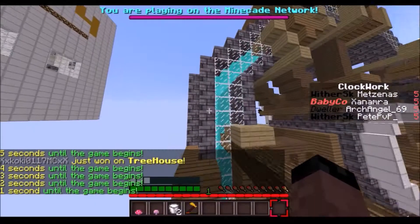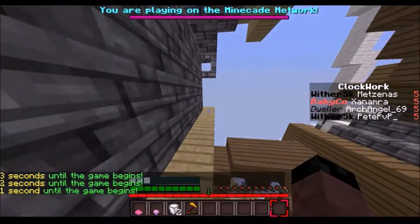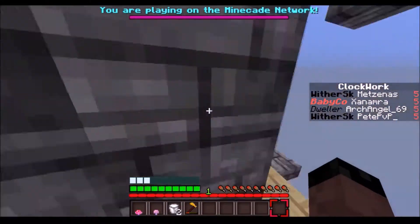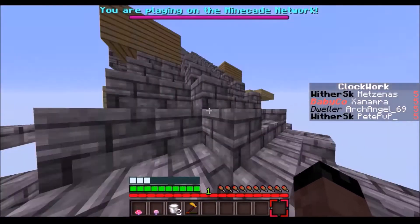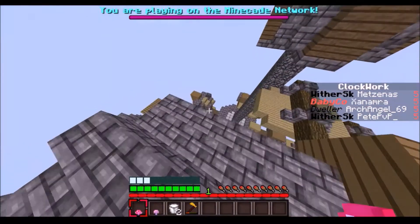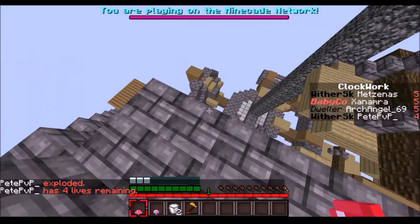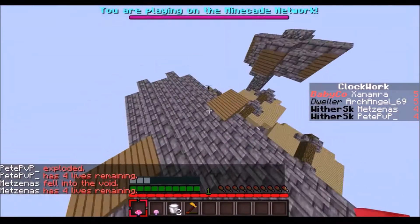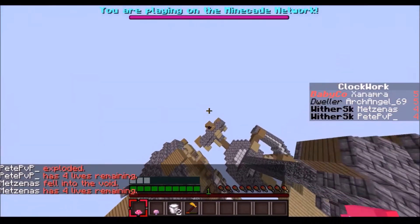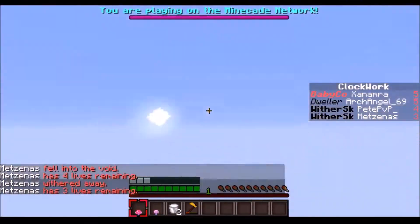Hey guys, we are here today with the baby cow class and we're on Clockwork. There are two wither skeletons and a dweller. Every class here is actually pretty cheap. Baby cow is actually a pretty weak class in my opinion - very underused. It's weak but on small maps it's not that bad.